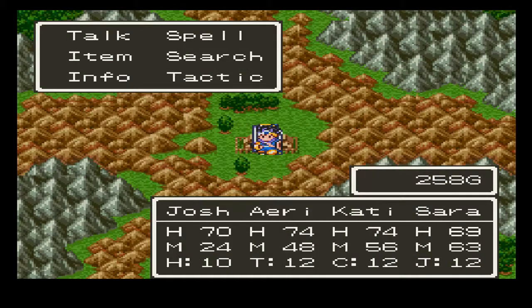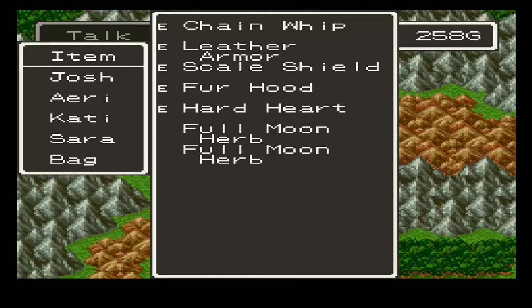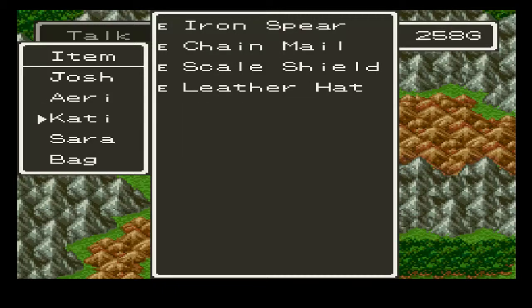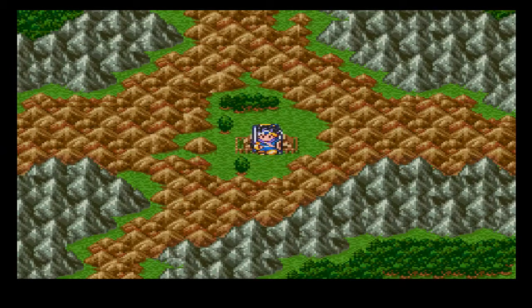And we're back. This is my revised equipment list. I gave the hero the iron spear and the iron armor and a scale shield. I gave Aerie a chain whip and that hard hat I found in Romali, a scale shield as well as the fur hood I found in Kazave. I gave Katie the iron spear and a scale shield, and I gave Sarah a chain whip and a scale shield. Anyways, on the next episode, we will head out towards the Tower of Champagne to track down the thief Kandar and get back the golden crown.